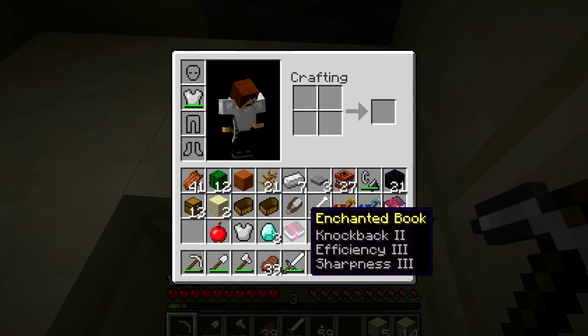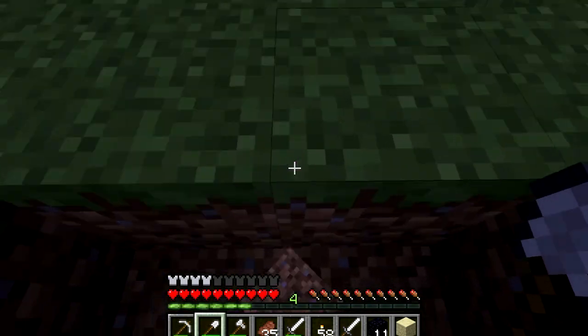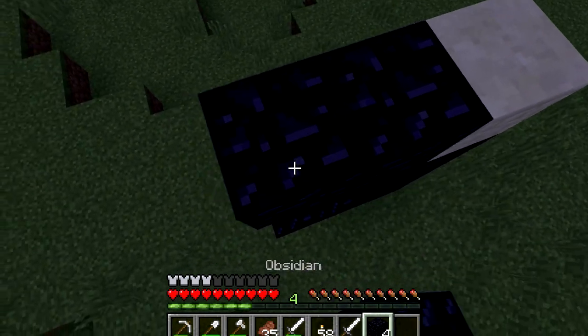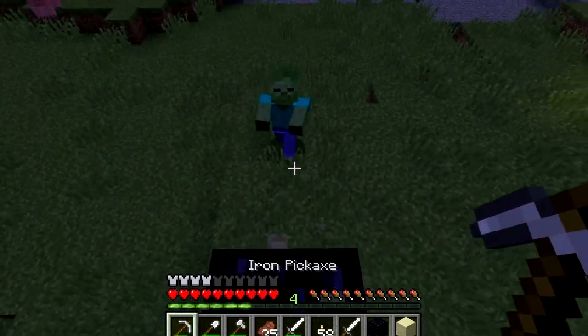Almost full. I found a village right outside the desert, and I think this is where I'm going to put down a portal. I'm going to save the location by taking a picture, and then whenever I feel like it, I'll make the portal to the nether — or in the nether — towards this place.